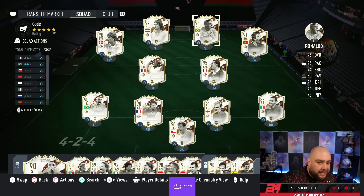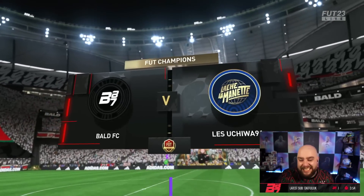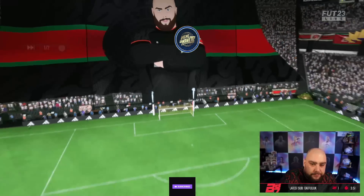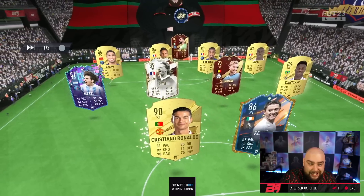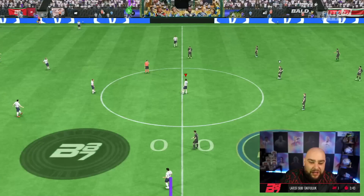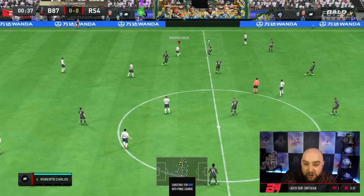That's the full icon squad builder - the world cup icon squad. We're going to play some games in Fut Champs and hopefully get some wins. Weekend league is a bit trash at the moment, there's no reds so we'll get the wins and dip out. Game number one versus an opponent with a 91-rated team - Donnarumma red, and he's got flashback Messi as well. Let's see how the icons play and hopefully grab a win.